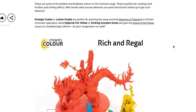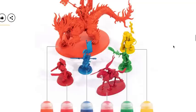It's nice looking colors here — tough to tell exactly how they're going to act from these photographs without being able to zoom in or have them in hand. Some of the boldest and brightest colors in the contrast range are perfect for creating vivid finishes and striking effects. Croxagor Scales and Luxian Purple are perfect for painting Tzeentch daemons in all their chromatic splendor, while Imperial Fist Yellow and Striking Scorpion Green will give Salamanders and flame-themed armies a kaleidoscope inferno.